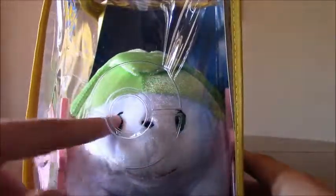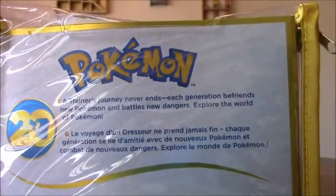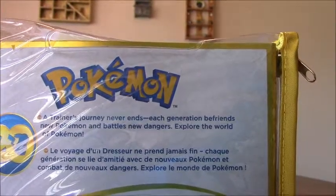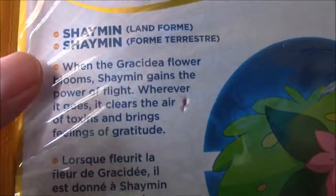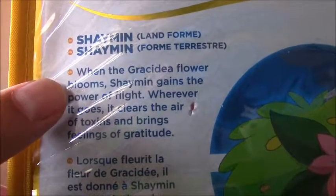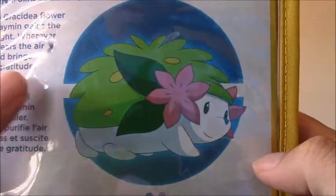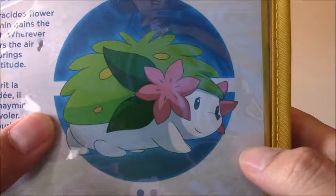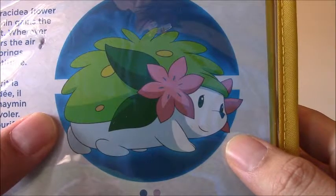Of course we have the little window where you can actually feel the plush through here. If we look in the back, we have the Pokémon 20th anniversary message — the trainer's journey never ends, each generation befriends new Pokémon and battles new dangers, explore the world of Pokémon. And we have the land form and another Pokédex entry: when the Gracedia flower blooms, Shaman gains the power of flight. Wherever it goes, it clears the air of toxins and brings feelings of gratitude. On the side we have the same messages in different languages.